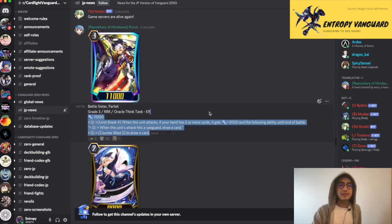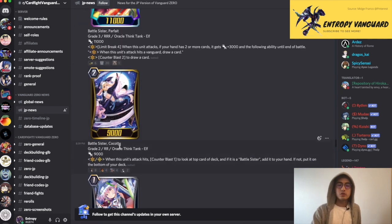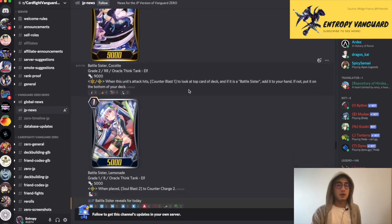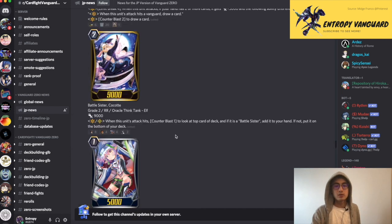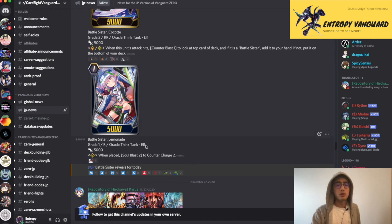Next, the Oracle Think Tank reveals. Battle Sister Parfait, Grade 3, 11k, Limit Break 4. When it attacks, if you have two or more cards in your hand, plus three and the following ability: when it hits a Vanguard, draw one card. And then Counterblast two, draw a card. Very plain and simple — draw or draw. Next, Battle Sister Coquette, 9k. When this unit attacks and hits, Counterblast one to check the top card. If it's a Battle Sister, add it to your hand; if not, put it on your deck. Battle Sisters getting support is nice. And lastly, Battle Sister Lemonade, 1k. Soul Blast 2, Counter Charge 2. If you are playing a Counter Blast heavy build, you can definitely refund it.